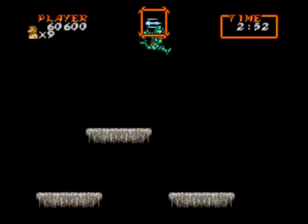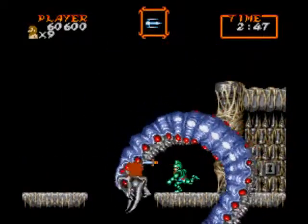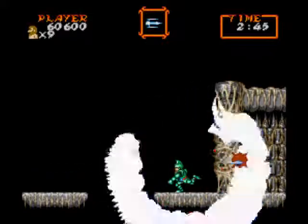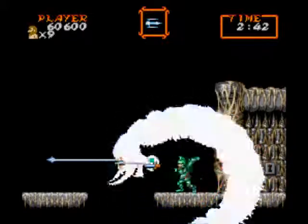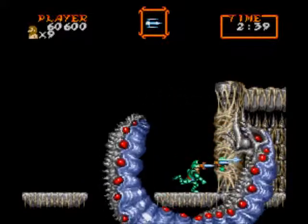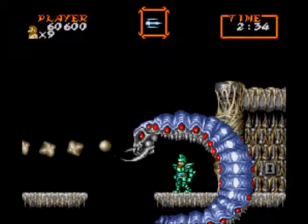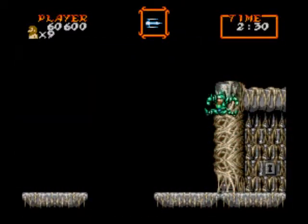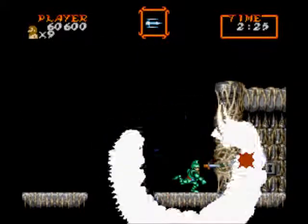Now we're gonna get to the boss of this stage. When I was a kid and I played this game and I got to this boss, my sister was so funny screaming like, 'What is this? What is this?' — as if she was riding a rollercoaster at Six Flags Great Adventure. You better watch out when this giant snake spits rocks to the side and up top as well.